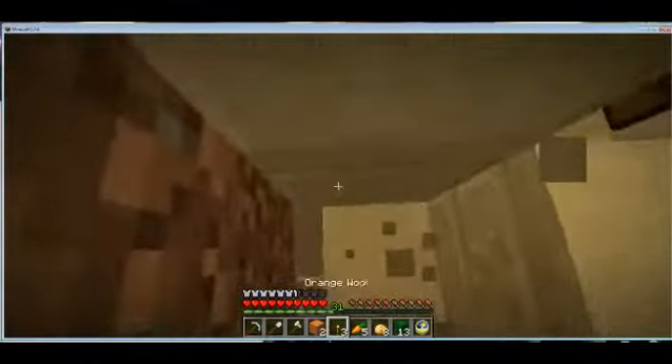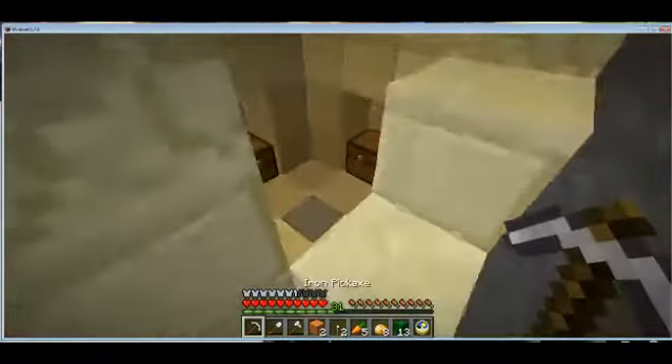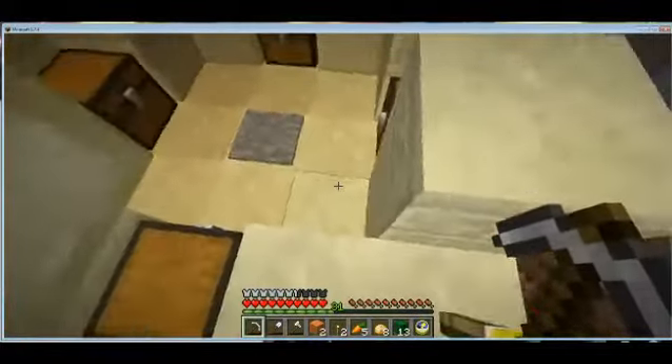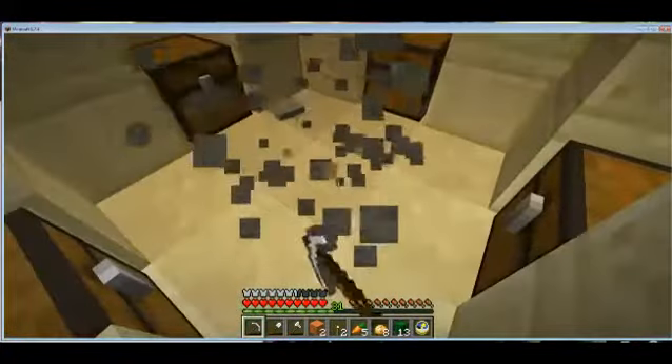So how do I de-arm this trap? Take away the pressure plate.